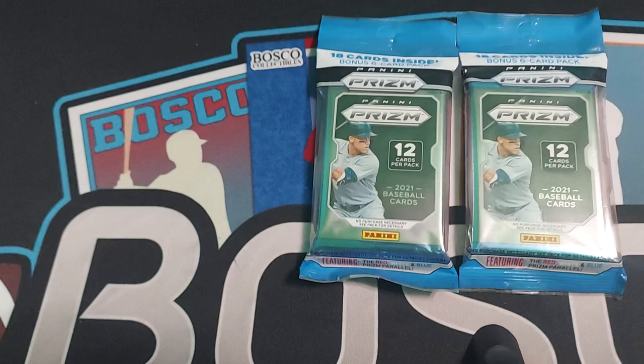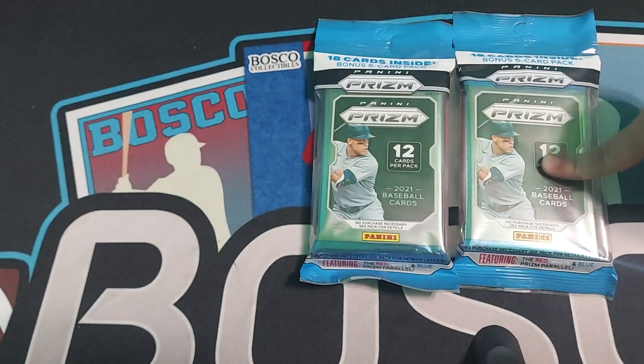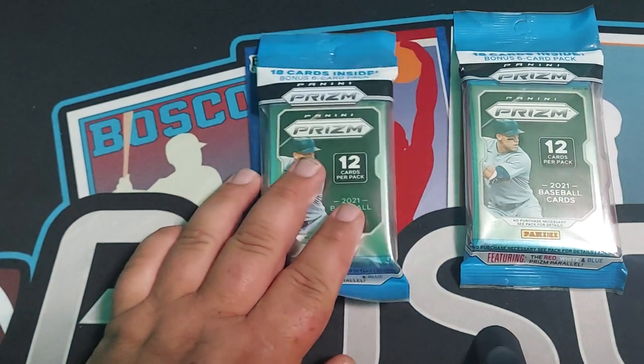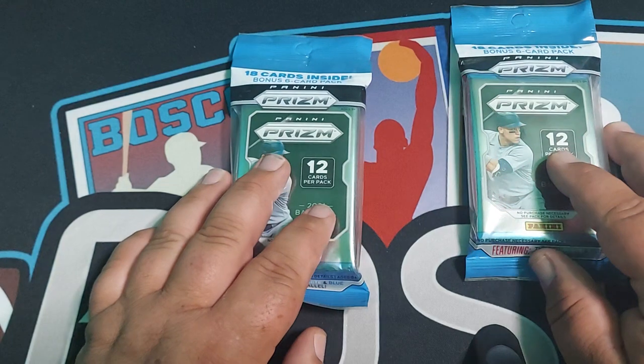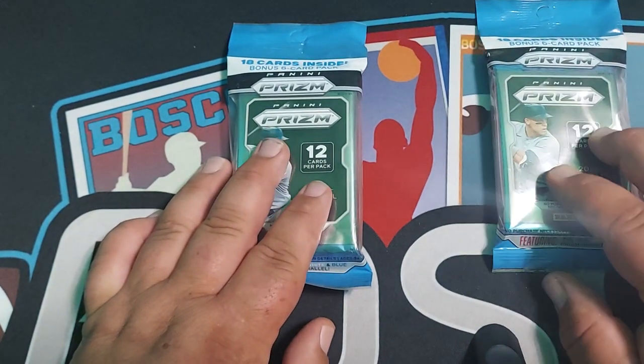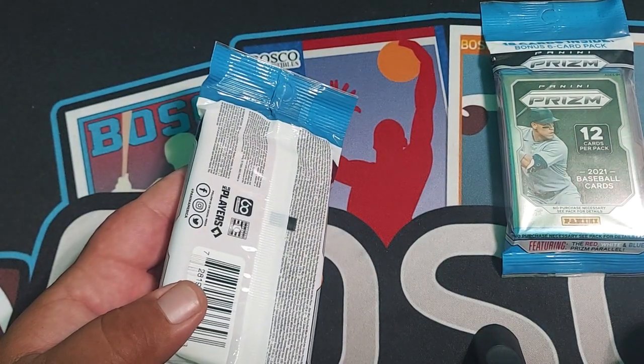I'll let my daughter pick which pack she wants. Which one do you want? Right now she's ahead, I think, 2 to 1 on her pack wars. She picks 2 to 1 — because she got 1 and I got 2. So she's going to pick this one and I will go with this one. You want to go first or you want me to go first? I'll go first.